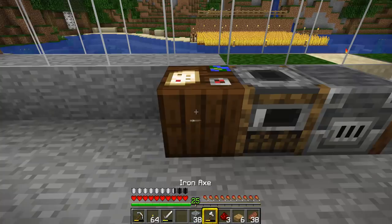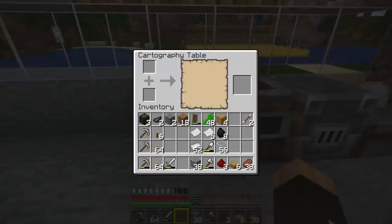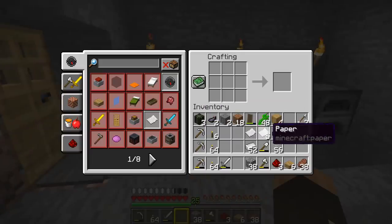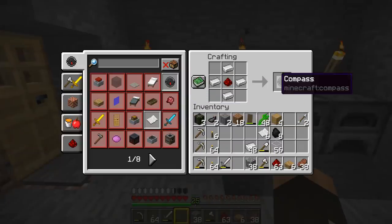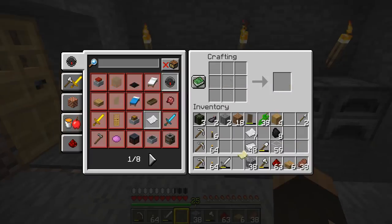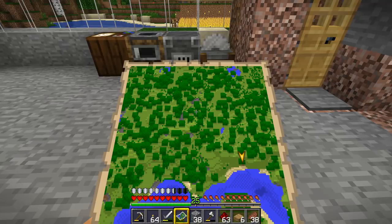Is it directional? No, it's not. On the cartography table you can manipulate maps, but obviously before we can manipulate a map we need to make a map. I've got enough paper so I need to make myself a compass. I'll grab a little bit of redstone, make myself a compass, put the compass in the middle and surround it with paper, and we'll make ourselves an empty map. If we right-click on the empty map we get ourselves a map of the area, which is brilliant when you want to go exploring.